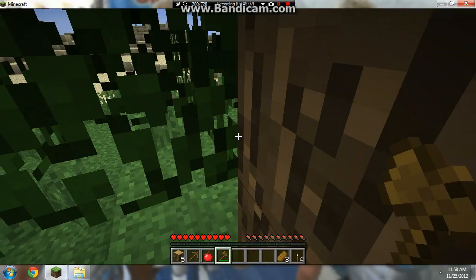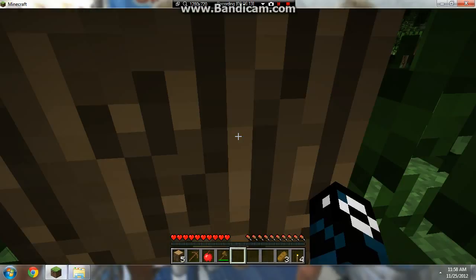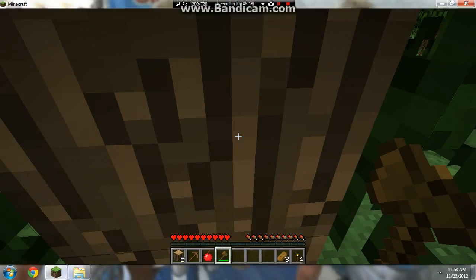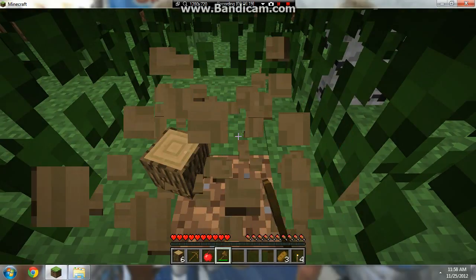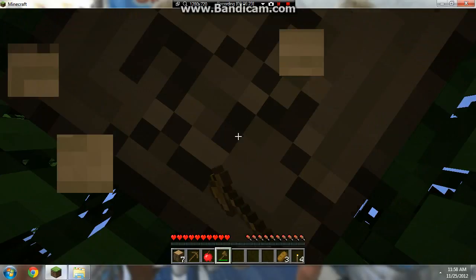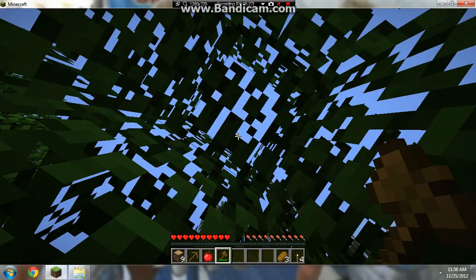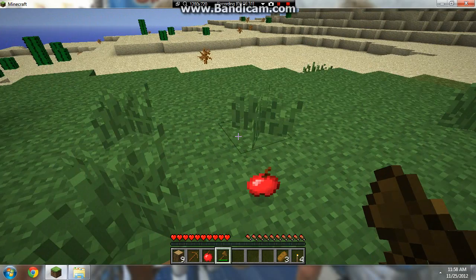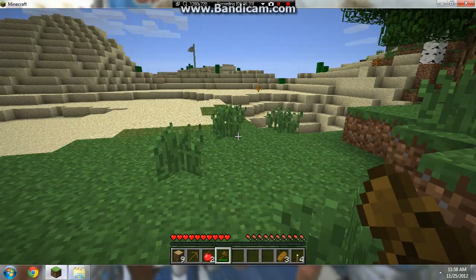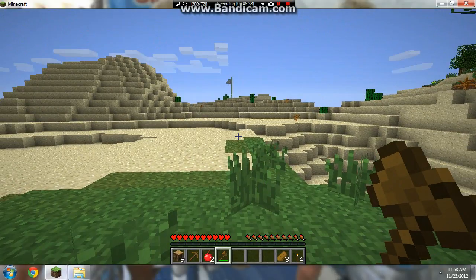I was cutting down a tree and I hit some leaves and I got an apple. Apples are also another good source of food, but they're very hard to find. So we have two apples — that's a good source of food.